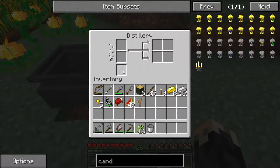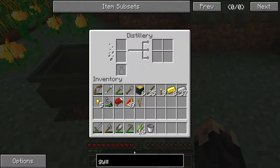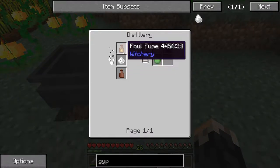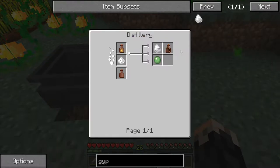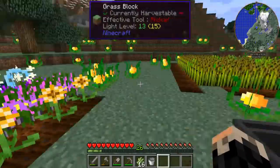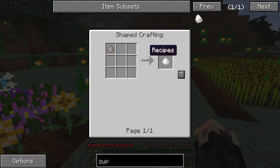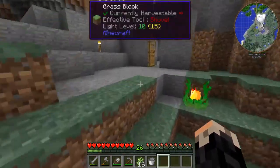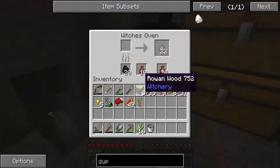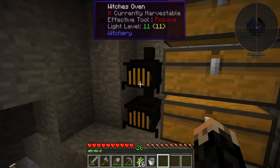We're going to need some jars for it, and I basically just want to get some slime balls. One thing I know I'm going to need a lot of in the not-too-distant future is gypsum. Gypsum is quicklime and fowl fume. Fowl fume is easy to get by burning wood for charcoal in a witch's oven. You'll notice when we burn stuff in the witch's oven, we get wood ash, and we can turn it into quicklime.